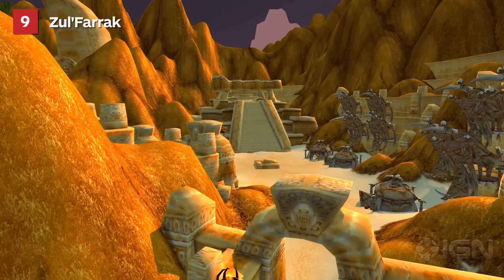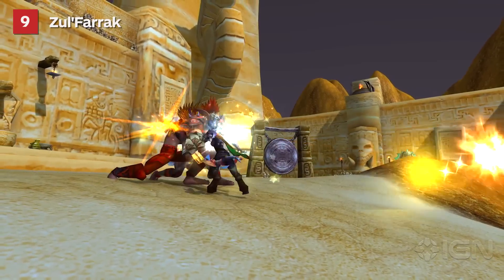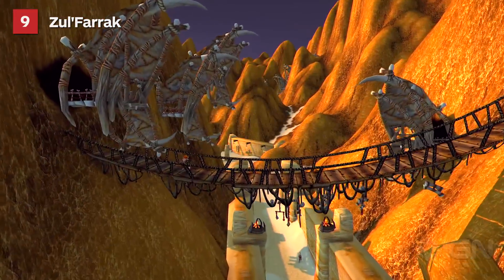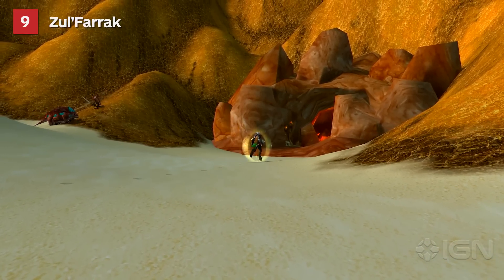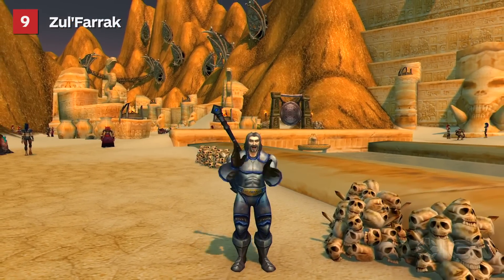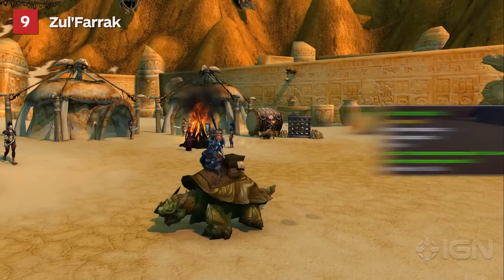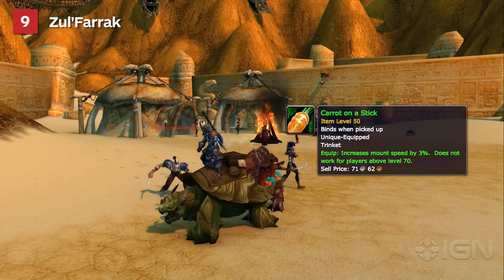Zul'Farrak is a long instance by today's standards, but compared to similar vanilla dungeons, its length was justified by the dungeon's smooth pacing, optional boss encounters, and the ability to ride a mount in the instance. It has received a few minor updates since launch, but unlike other dungeons of the era, Zul'Farrak has held up without any sweeping overhauls. And let's not forget about the awesome loot, like Big Bad Pauldrons, the Bad Mojo Mask, and an item that players went to entirely too much trouble to unlock called Carrot on a Stick, which increased your mounted movement speed by a mind-blowing 3%.